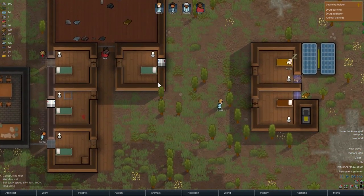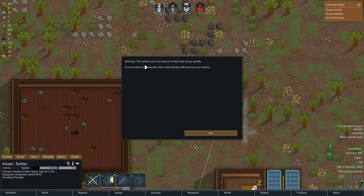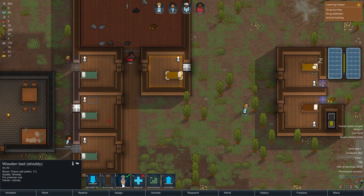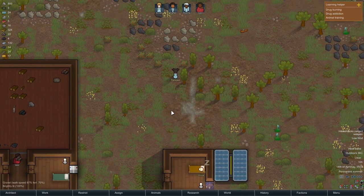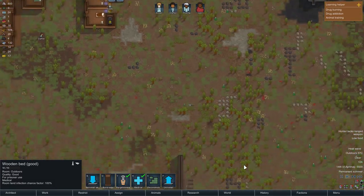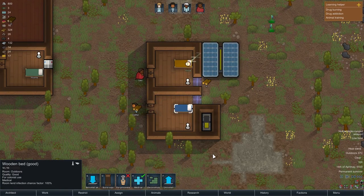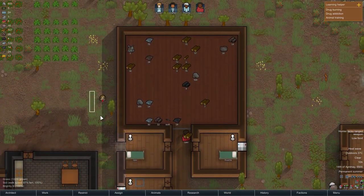I'd really like her to join our colony. I'll set this as prisoner and arrest — but the warning says if you arrest a non-colonist their entire faction may turn hostile. You know what, let her go, we'll get another opportunity. This is the person who crash-landed in an escape pod in the last episode. Let's set the bed to medical and let her go free.